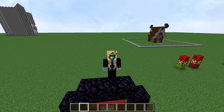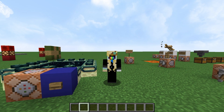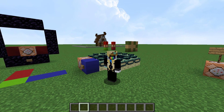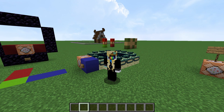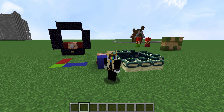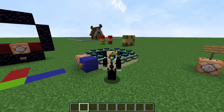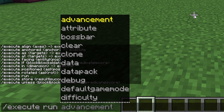What are subcommands? What do they do? We'll get there. There are two categories of subcommands: modify subcommands and condition subcommands. There are also two subcommands that fall outside these two categories. One of them is extremely complex and could take up a whole video by itself, and the other one is so simple I'll tell you what it is now. Slash execute run is the simplest possible execute command.